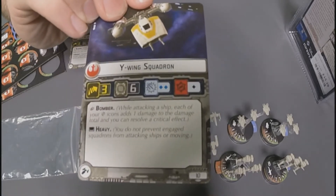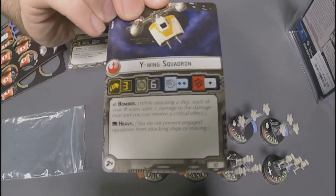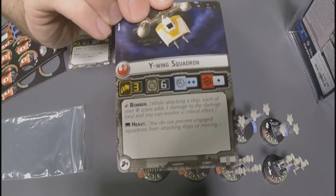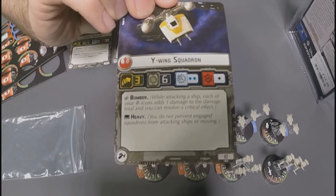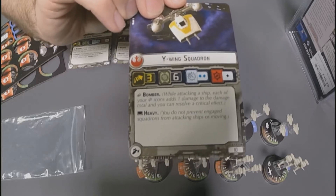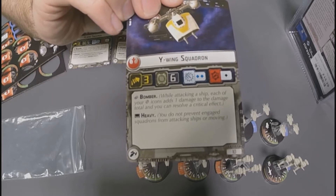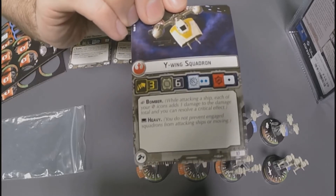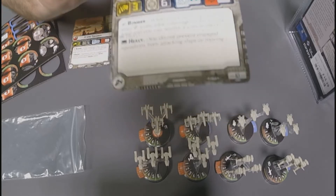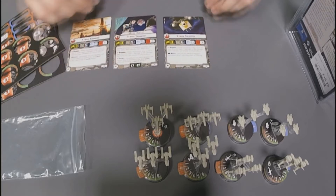Next up we've got the Y-Wings coming in at ten points — the cheapest of the Rebel fighters. Same speed as an X-Wing, but six hull points — a very strong ship in terms of survivability. However, not too much on the damage side, with only two blue squadron attacks and one black anti-ship attack. They also have the bomber special ability as well as heavy, which means they do not prevent engaged squadrons from attacking ships or moving away. They're definitely a niche ship, but very cheap, so I think we'll see quite a lot of play out of the Y-Wings.